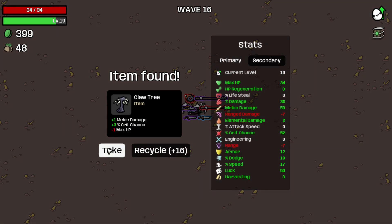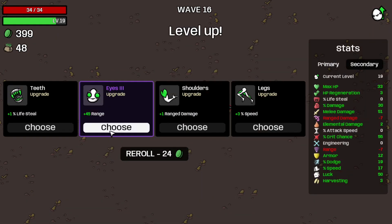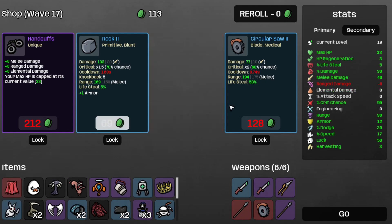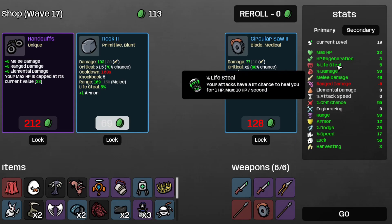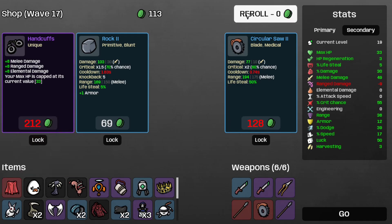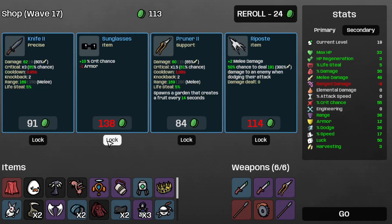And let's take the claw tree this time around, and take some more range. Take the cave — it takes too many melee damage, but it gives plus 5 lifesteal, plus 20 dodge, which is nice. Let's just re-roll. Save the sunglasses and this thing right here. And move on to wave 17.